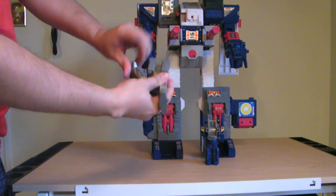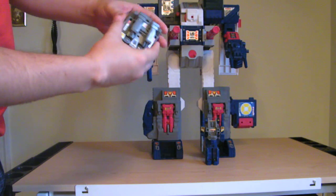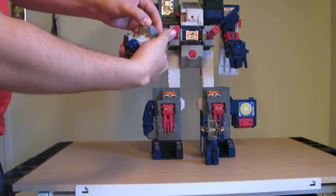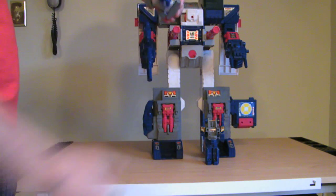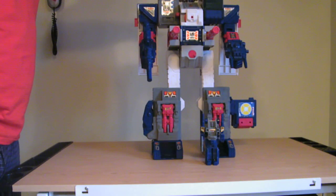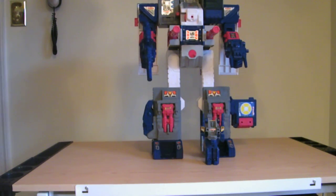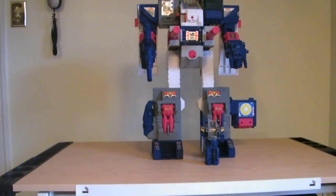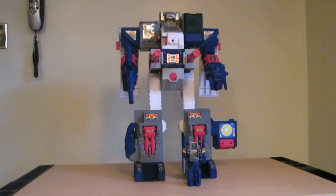Fold his legs up to the sides and snap them into place, flip him over, flip up this panel on his back and you have the head of Fortress Maximus. A lot of people will pull Spike off at this point, but there is an appropriate divot for Spike to fit in so I usually just leave him attached. Snap that on, and there you have Fortress Maximus.